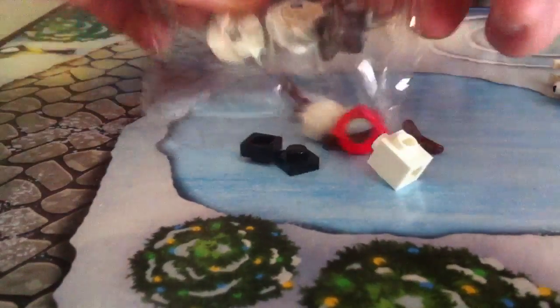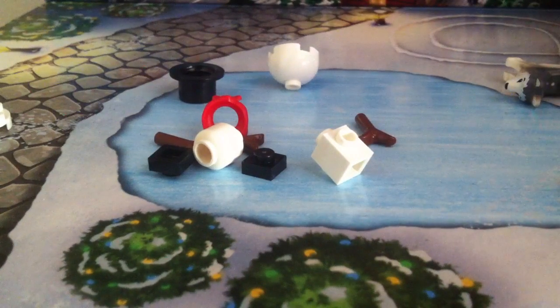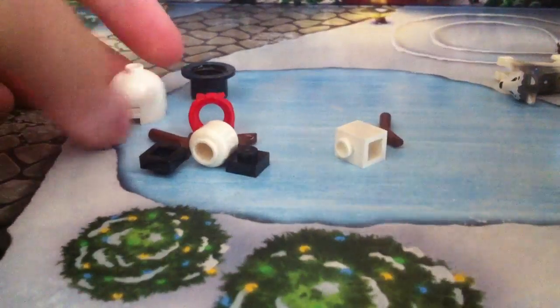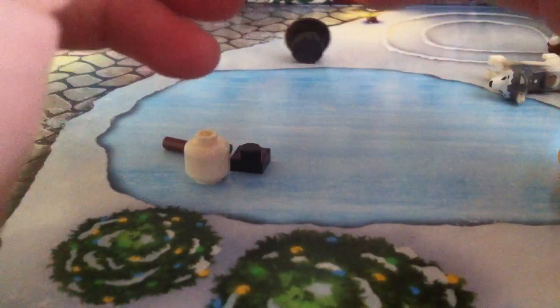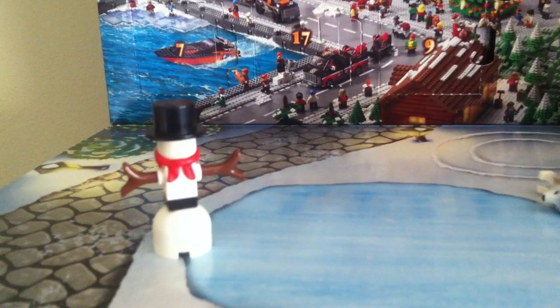Actually forgot that we got my snowman — yeah, it's pretty good. If we just fix up this door, we can actually see how to build this thing. It's just getting really messy here. Pretty cool build — we got these little stick arms, whatever you want to call them. That's pretty much the build for today, and we got two spare pieces.